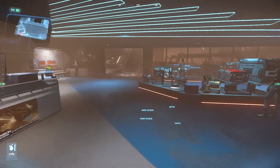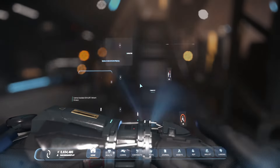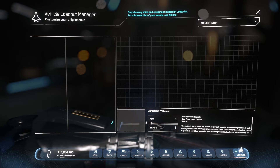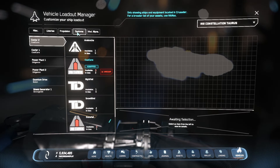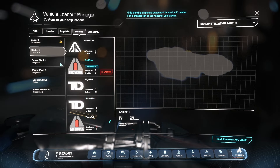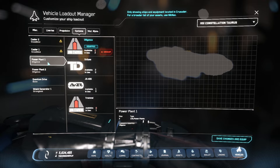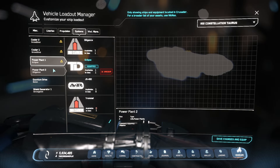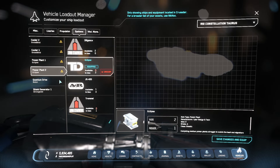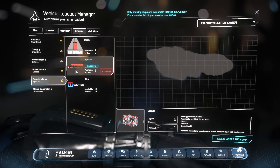Now that we have everything, let's quickly customize our ship before we leave Orison. Press F1 for Vehicles and choose your Constellation. Then go over to Systems. For the coolers, equip your two Snow Blinds. For the power plant we're going to go with Eclipse and Eclipse. And for quantum drive we're going to go with the Spectral.